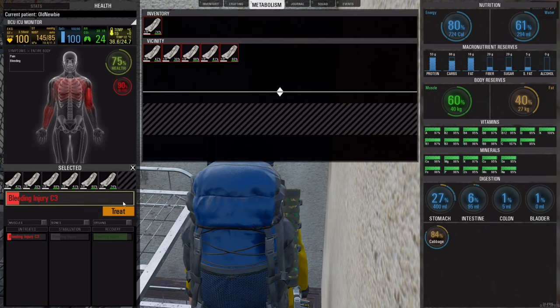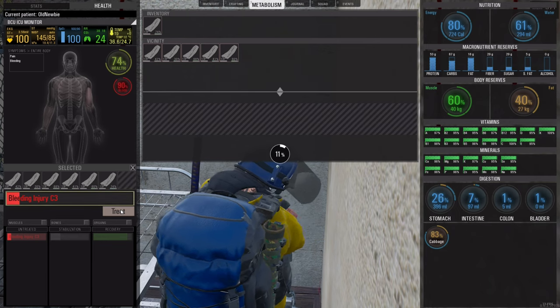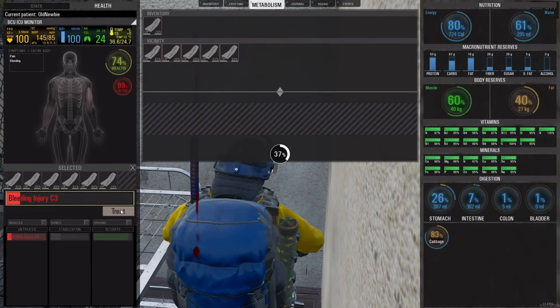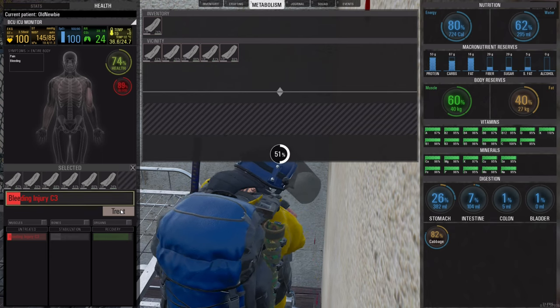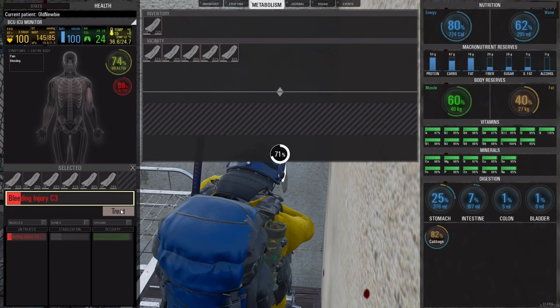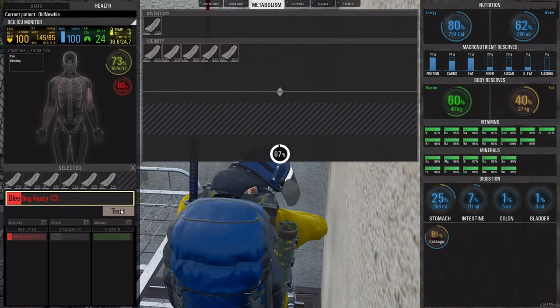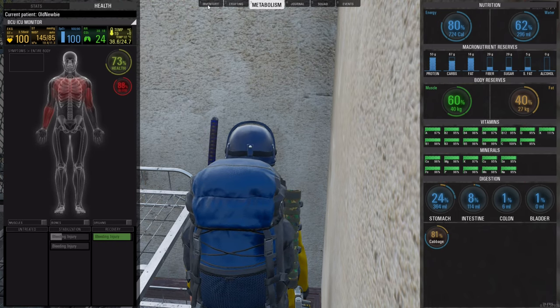I need a lot of bandages, so just click all of that and then start bandaging. This takes a bit longer but you will be able to bandage the entire wound right away — so much faster. All done.